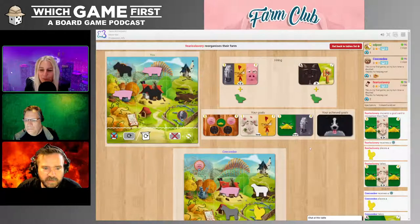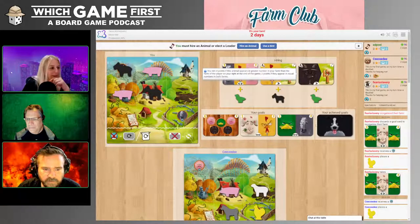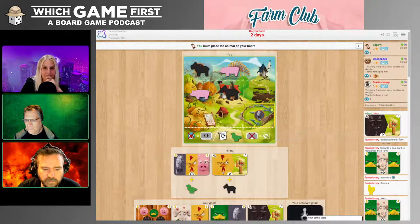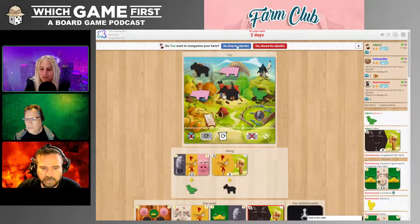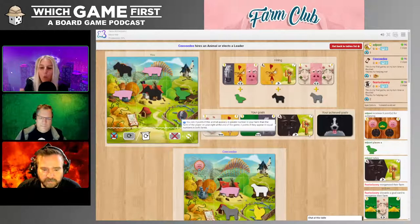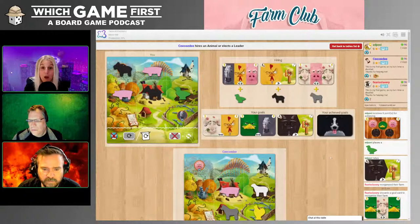Seven percent of Americans believe that brown cows produce chocolate milk. Oh God. Why? Pack your bags, Token Fan — you're moving because it's above the one percent you were hoping for. Let's hope they included children and it's 7%. Okay, here's the next trivia question: What percentage of large-scale farms in America are family-operated?